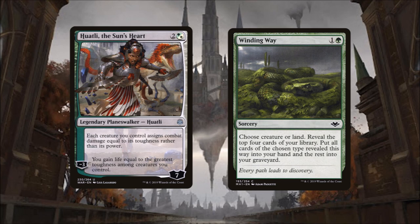Our signature spell is Winding Way, costing one and a green. It's a sorcery: choose creature or land, reveal the top four cards of your library, put all cards of the chosen type into your hand, and the rest into your graveyard. We're running Winding Way because almost all of our threats are cheap and it's not uncommon for us to empty our hand building our board state. This card can also help us hunt for missing mana, rebuild after a board wipe, or dig deeper in the late game.